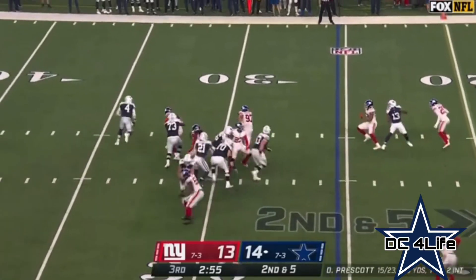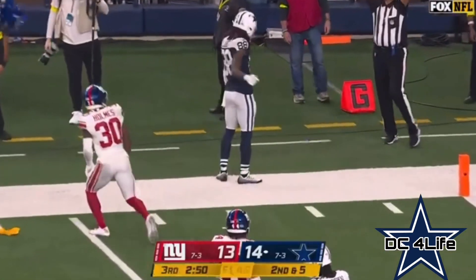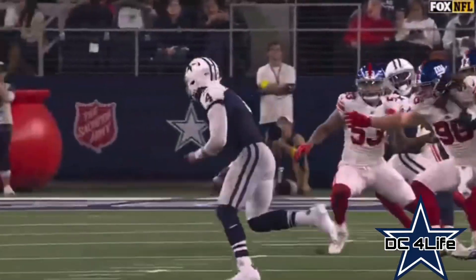Blitz coming, picked up — Prescott looking to run, throws across his body downfield. Oh, Lamb! A one-hander! And a penalty to Booth — that's interference on defense number 30. That penalty declined. First down.